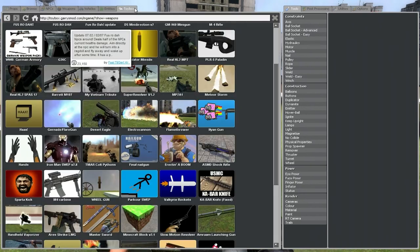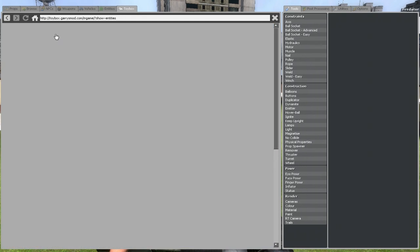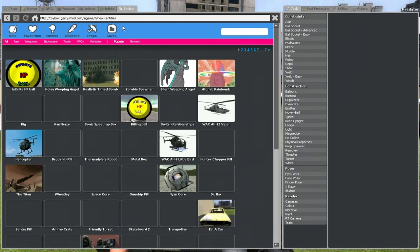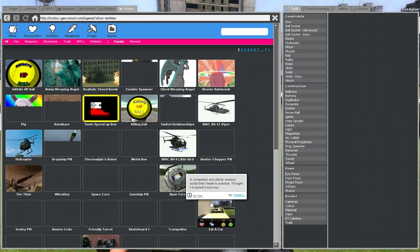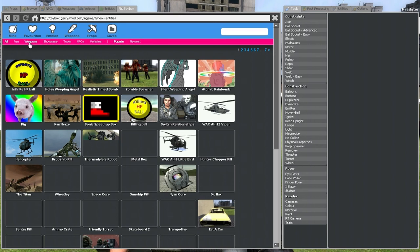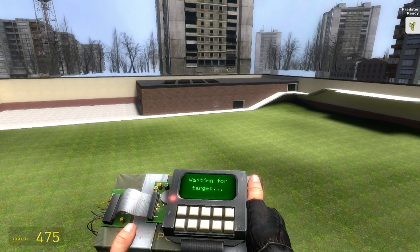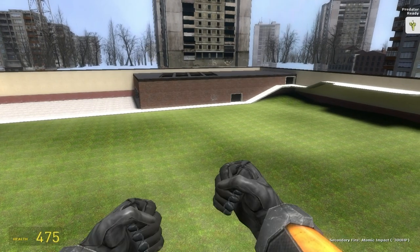Say you want to download some entities — you could also download things like Killing Balls, Infinite BP Balls, Helicopters, Eating Cars, Nyan Core. Basically anything you want. You can sort by Weapons, NPCs, Vehicles, Popular, or Newest — whatever you want.